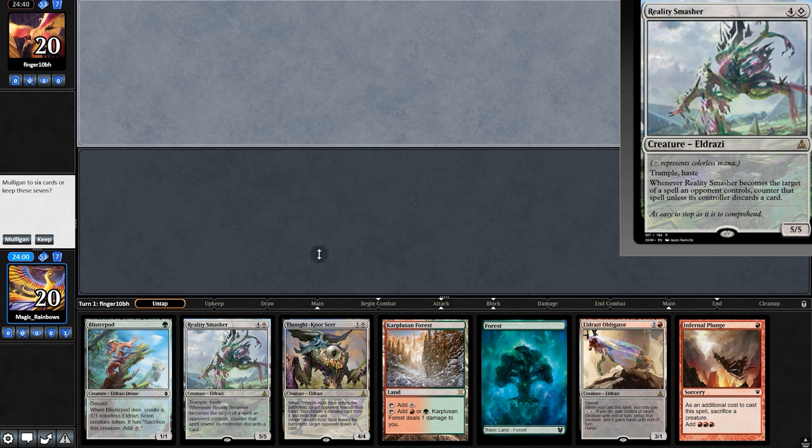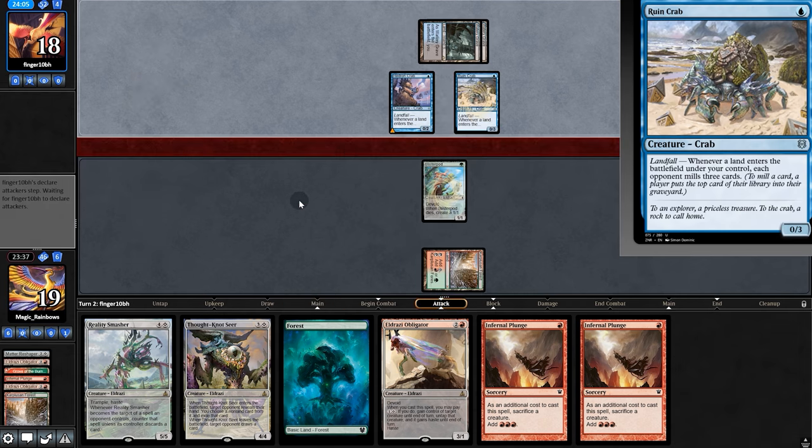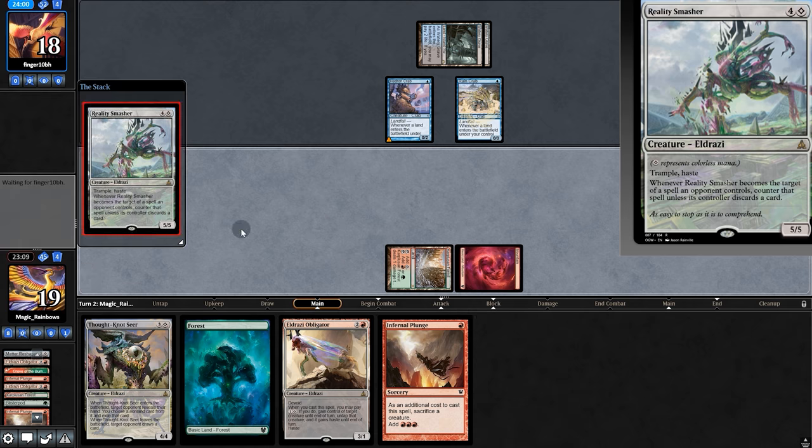Opening hand — if we can get one more land we can play either on turn two, so we're going to keep. Oh, and it's a Mill deck. Another Plunge, play the Pod, another Crab — they'd be milling us hard. We sack and now play Smasher, but will it be enough?